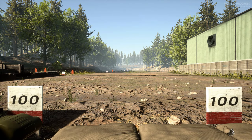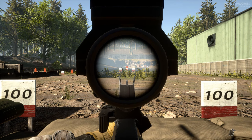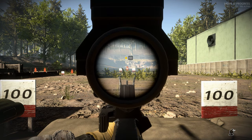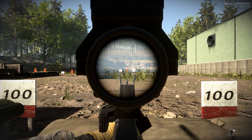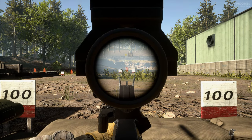First, we have a target at 100 meters. For this target, we will use the very apex, or tip, of the chevron for our aiming point to not only place a hit center mass of the target, but we can also use it to accurately place a headshot at this distance.